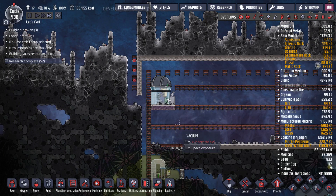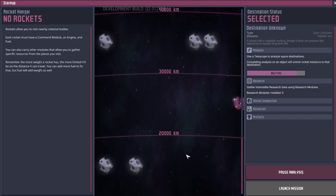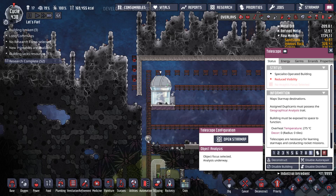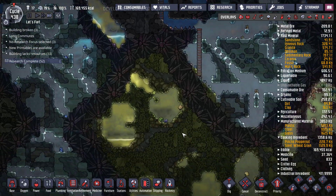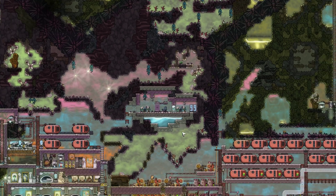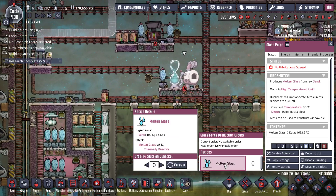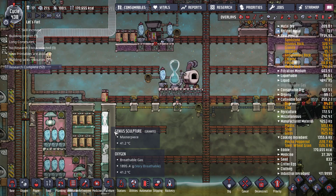This guy still has reduced visibility, but that's okay. Let me see — analyze object. Maybe that's what we need to do. Let's make some more glass while we're watching them do that. We'll just make another batch of 40 and then probably call it good.